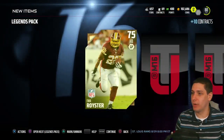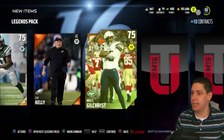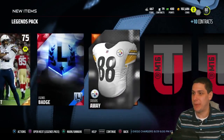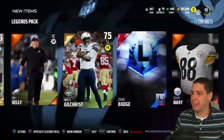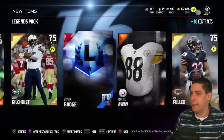Let's go in and see what we can rip today. We got Evan Royster to start, a Super Bowl badge or patch, Jeremy Curley, Chip Kelly, Marcus Gilchrist, another legend badge, and Alan Ball as our final card. Not a lot of great stuff in here, although we did get the legend badge and the Super Bowl badge — those are still going for 5 to 10k somewhere in that range, so not too bad.